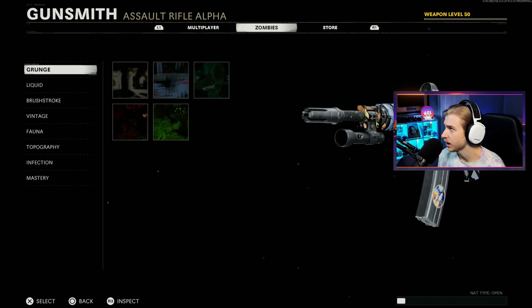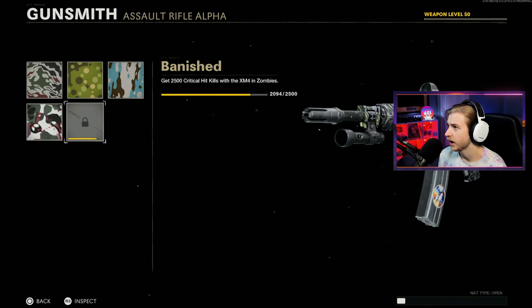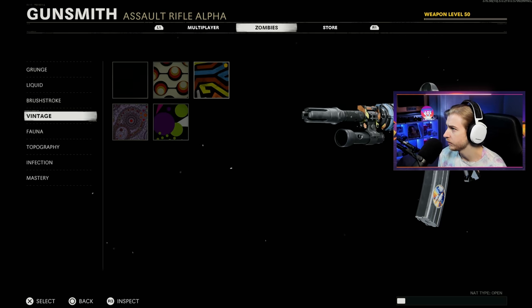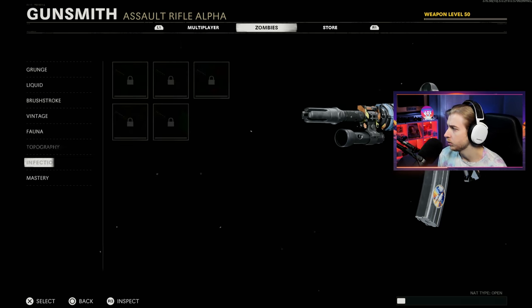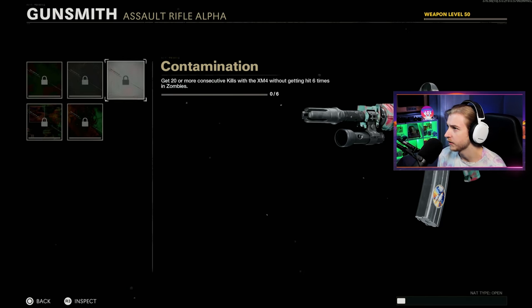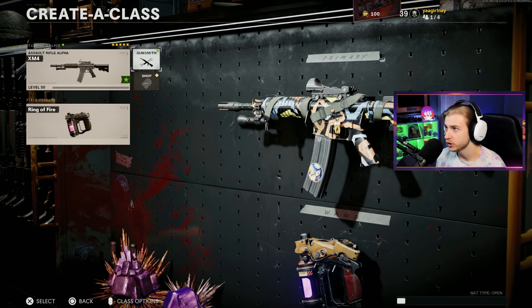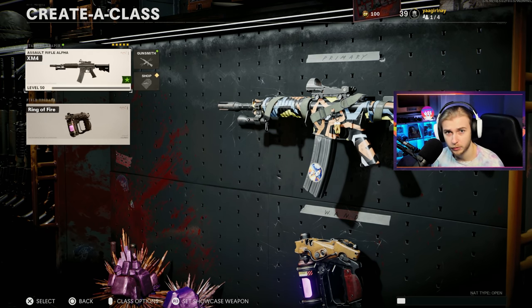Really quick, here's my camo progress. Grunge is completely done. I have about 400 crits to go. Brushstroke is done. Vintage is done. Fauna is done. Topo is done. And we need all of our infection camo - Jackrabbits and crits. But since we are starting fresh and this is going to be our first weapon, we have Gold Viper on. Let me know down below what weapons you want to see me do.